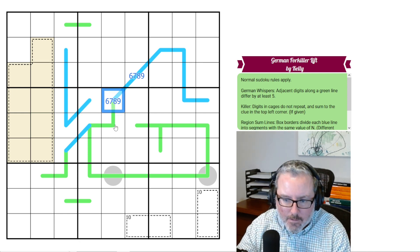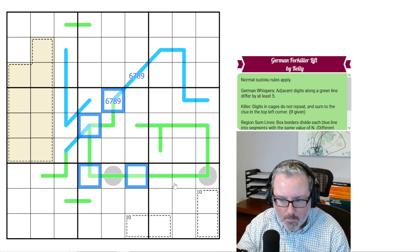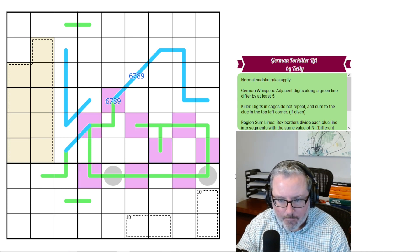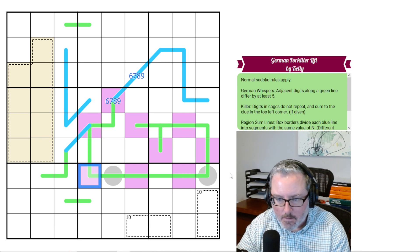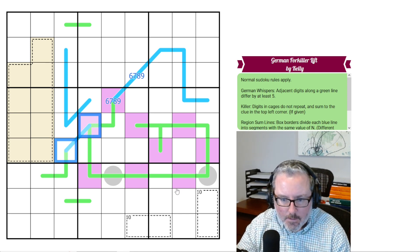We've got a high digit on a German whisper. This digit, this digit, this digit, so on and so forth — all of these are of the same polarity. Because if this is high, this has to go down to low, back up to high, down to low, back up to high, etc. So that actually tells me that these are 6, 7, 8, 9 as well.